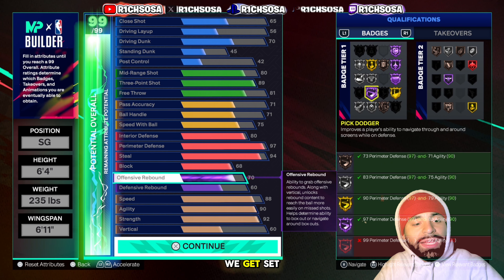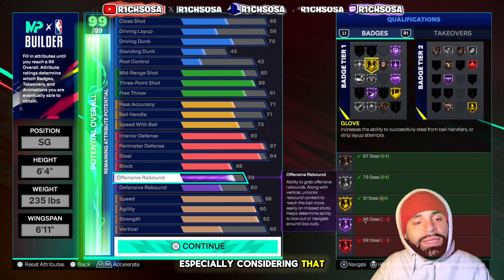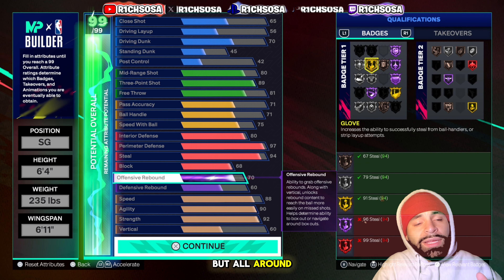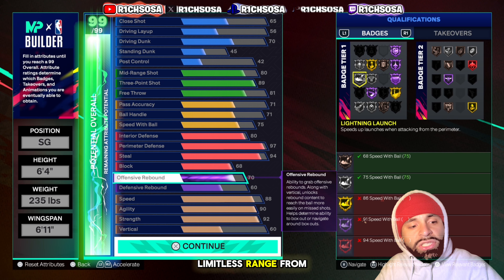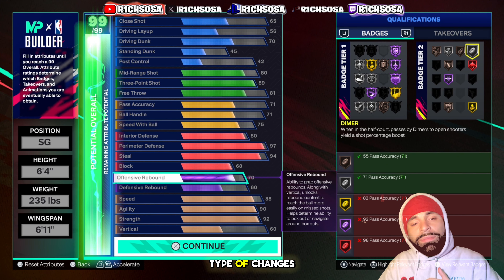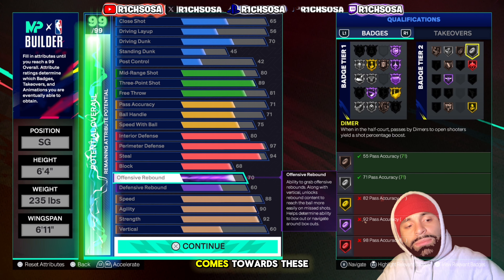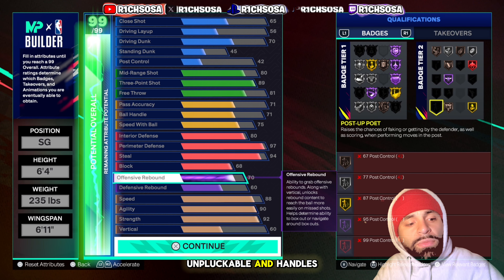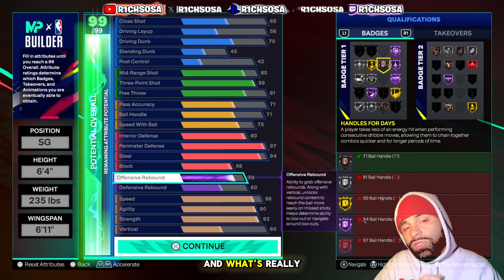At gold, we get set shot specialist, slippery off-ball, and glove. At silver, we get dead eye, lightning launch, limitless range, strong handle, shifty shooter, box out beast, and dimer. At bronze, we get break starter, high flying, denier, aerial wizard, rebound chaser, unplugable, and handles for days. All around, there's nowhere you're really lacking from either side of the ball.